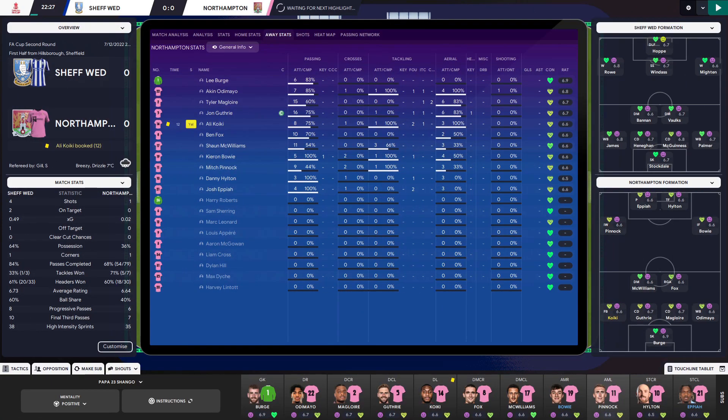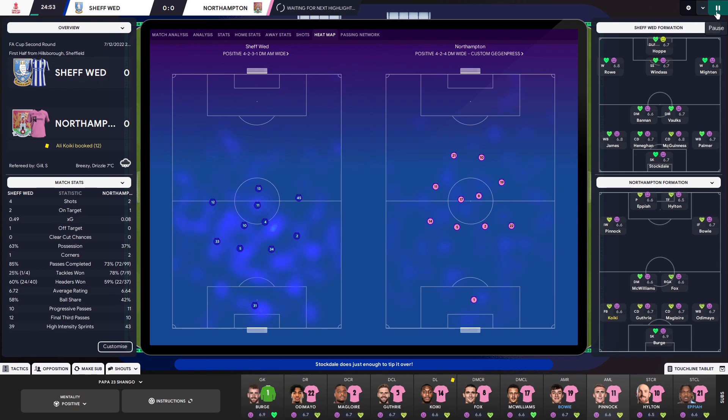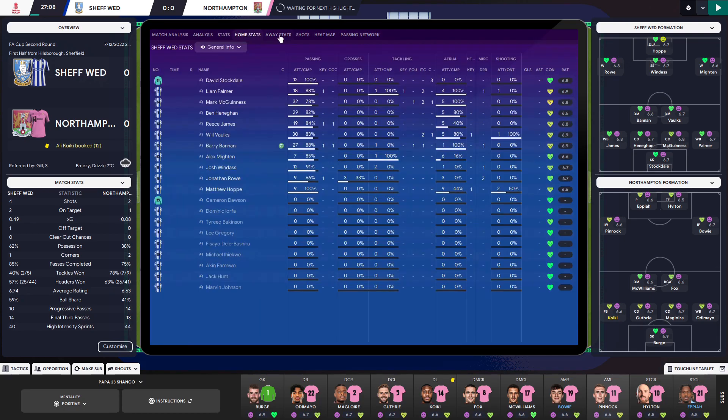The other big one for me is keeping an eye on the heat map as the game goes on and the team settles into it — seeing whereabouts your players are in position relative to the opposition. You can see here that Northampton are currently quite aggressive, whereas Sheffield Wednesday appear to be adopting a counter-attacking style. You can also look at the passing network to see where the opposition are focusing their passes and how your players are going — all this at your fingertips in-match to help your in-match management no end.